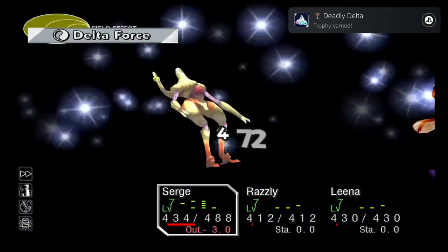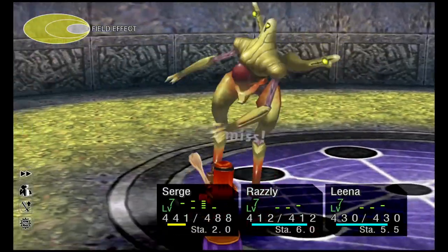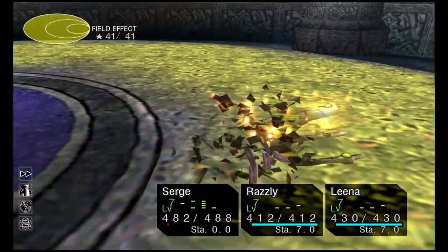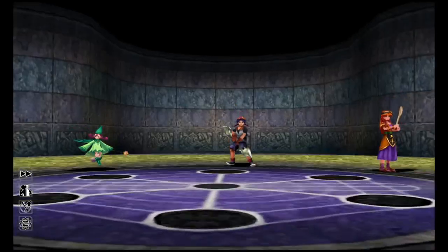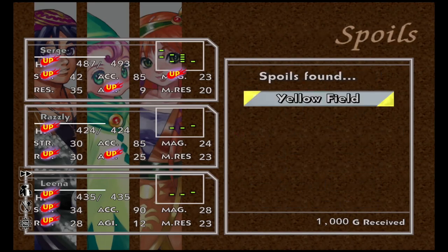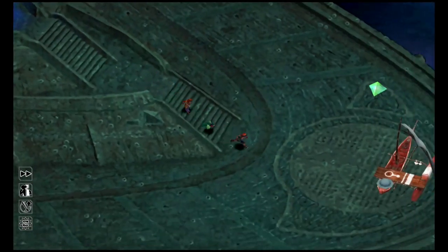Finish the battle, and we should be at level 42 out of 99. Go back to the save point and get rid of Lena and Rasly. We'll swap Rasly for Sprig and add Viper. They're not the best teammates but they're good on auto battle. Make sure they've got everything equipped — Viper's Venom, Immune — then we're good to go.